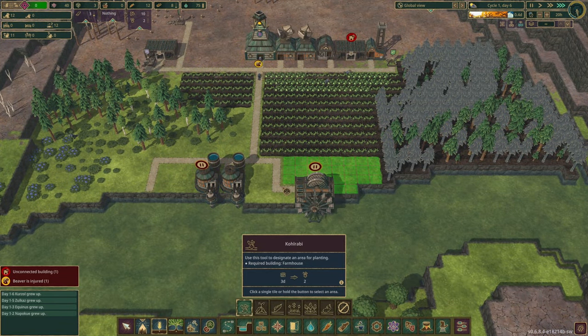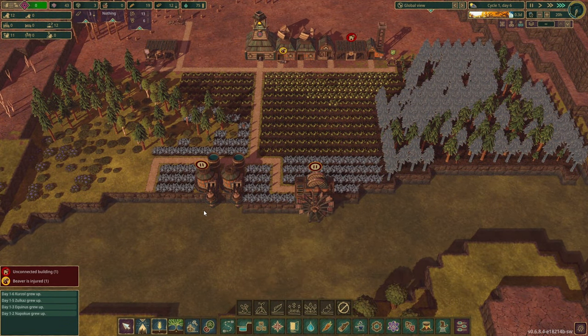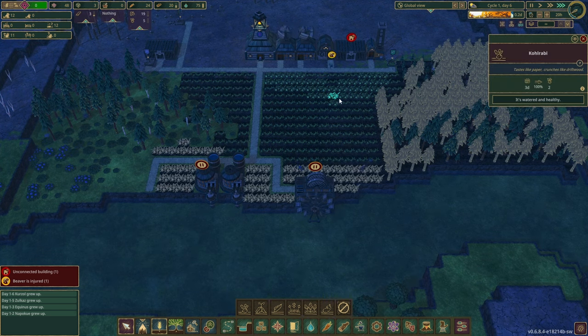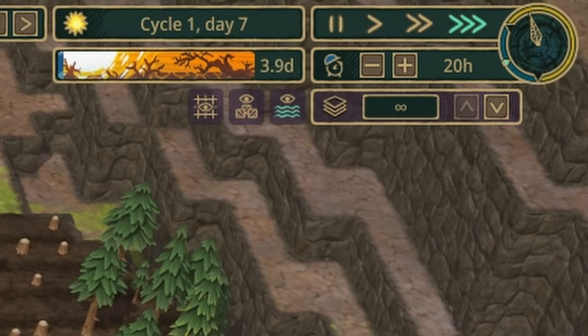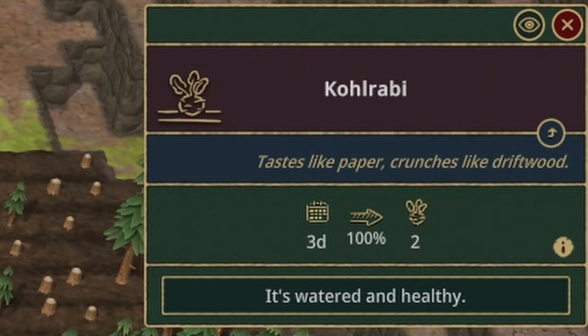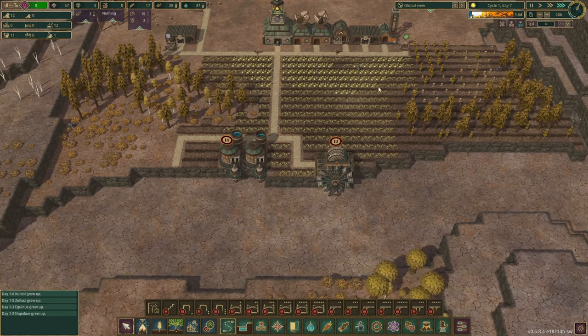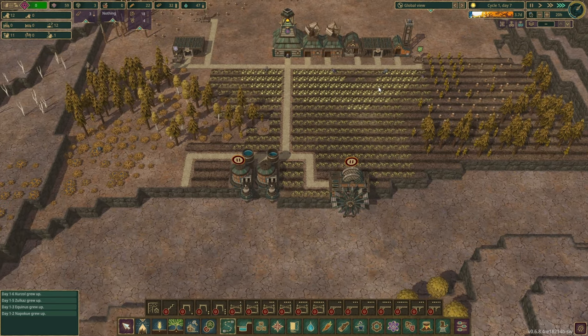See if we can get more kohlrabi planted right here real quick. I don't know how long this drought is going to last, but hopefully it's not going to last too long and we will have enough food. I have plenty of water right here. The drought's coming — it's four days, and these are going to die in two days. So let's go ahead and set that to harvest, and focus on harvesting those first.